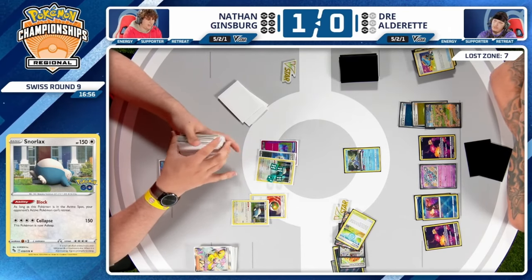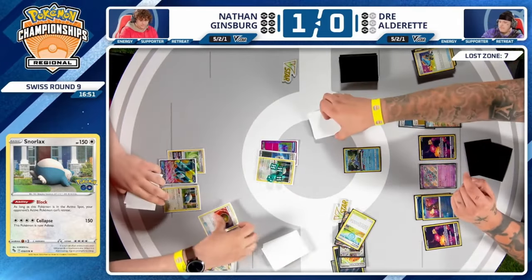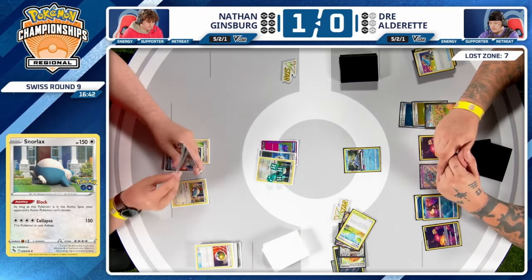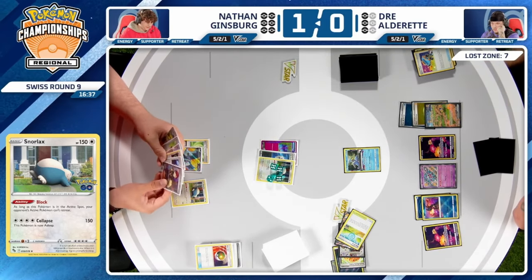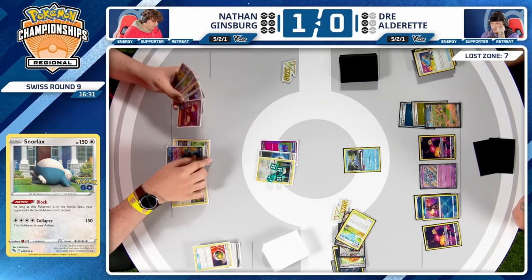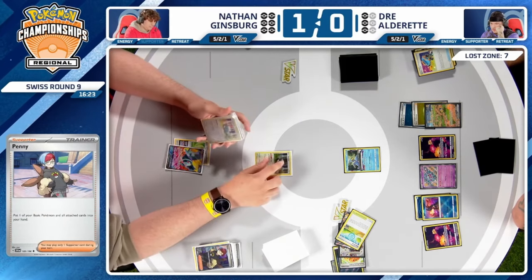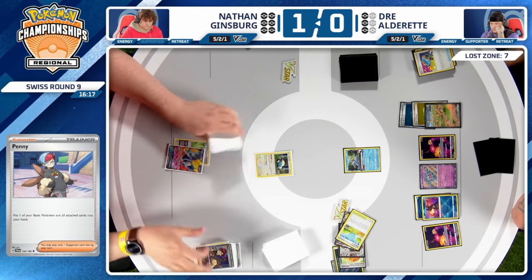Maybe Nathan was trying to Penny the Hero's Cape and attach it to Pidgey to guarantee its survival, but Nespas is gone so he can't do that anymore. It's all on Snorlax now, and with no Rotom to back it up, I'm not sure how good Snorlax will be. You can Penny loop and try to buy time, but that's only good if you're using Quick Search or Rotom every turn — an unavailable option. Nathan is just trying to recycle Hero's Cape using Penny as the supporter for the turn.